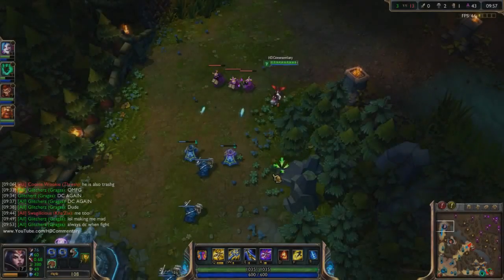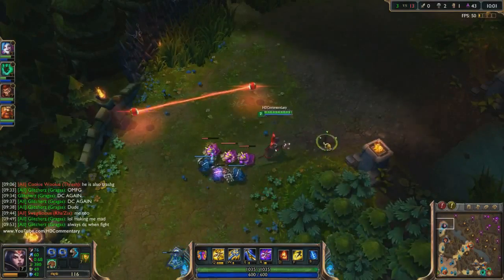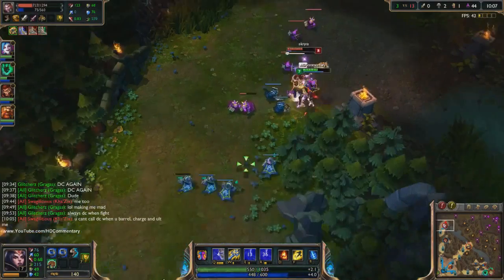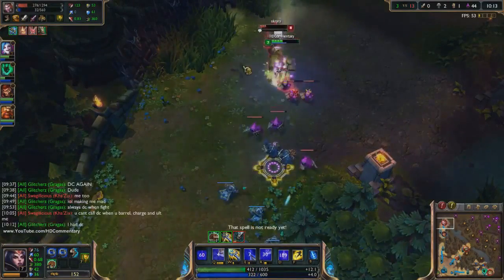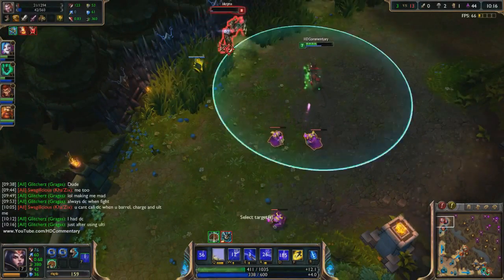LeBlanc is a burst mage who can snipe off targets easily with her abilities. Hitting all of your skills usually results in a quick kill. But how do you use your skills correctly as LeBlanc? I will teach you how to correctly use your skills to destroy your targets. It requires a bit of practice but it's worth your time.